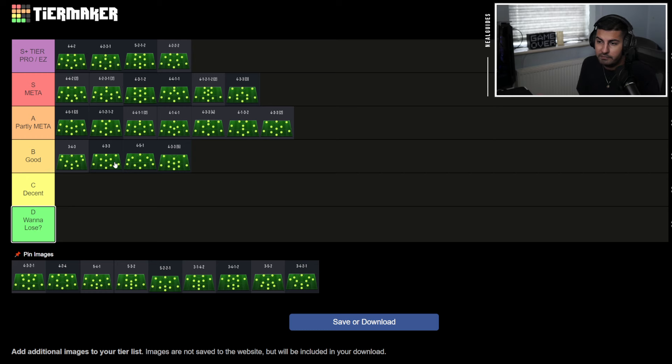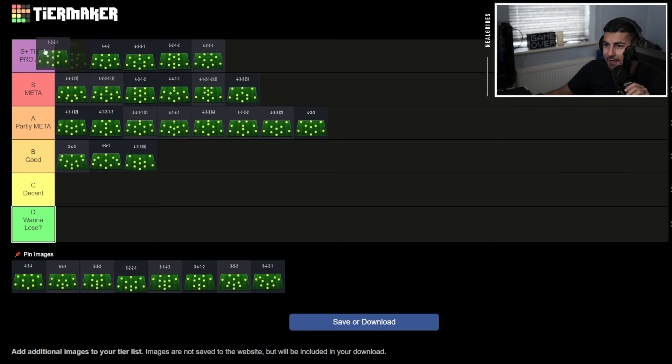The reason the 4-3-2-1 trumps the 4-3-3 flat is because it's very narrow — the left and right centre-forwards are narrow, in the middle. It's basically a narrow 4-3-3, almost similar to the 4-1-2-1-2 second variation, except you have three strikers. The 4-3-3 flat I'd put partly meta. The 4-3-2-1 has to go S-plus tier.